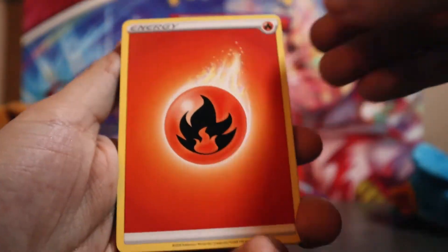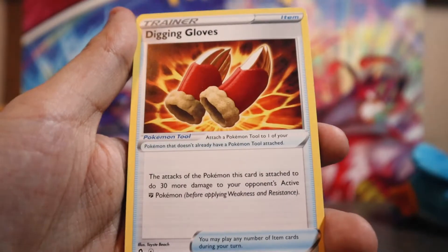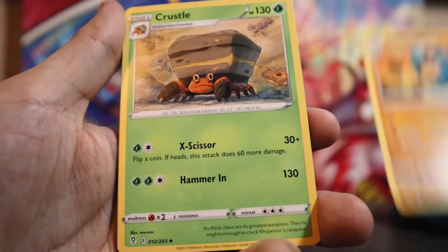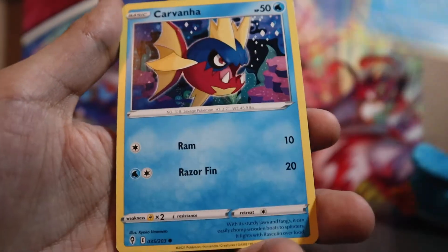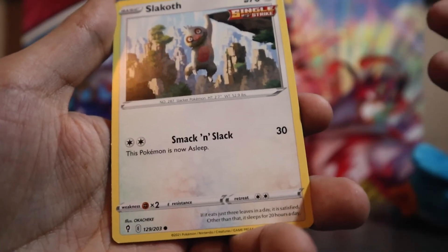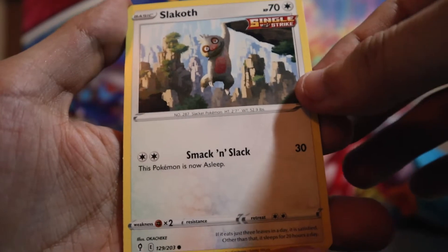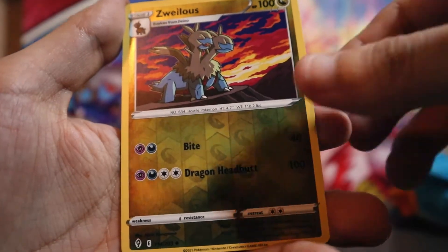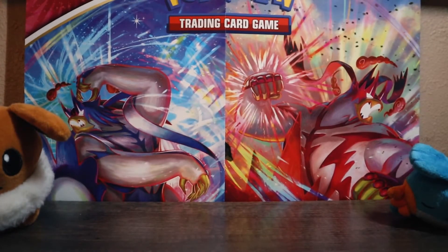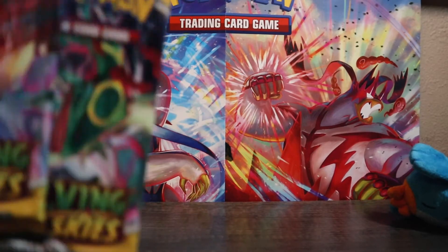Here we go, third Evolving Skies pack. Fire Energy, Digging Gloves — they got gloves for everything — Palpatoad, Crustle, Bergmite, Carvana, Emolga — that's a nice card — Slaking, Gossifleur, Zoroark, Sharpedo. Alright, so far one V card out of three packs — not too shabby for English. That was three packs already, boys.